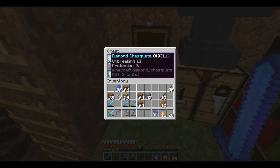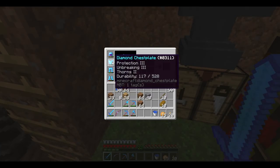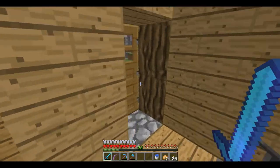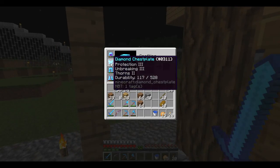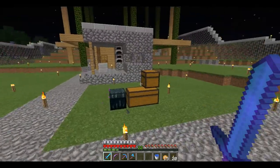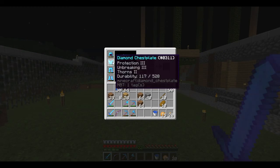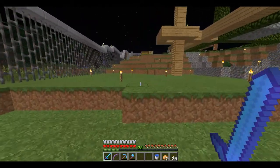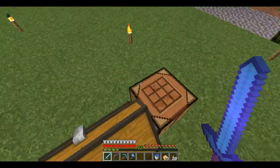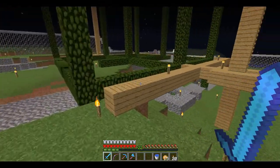I also put the Protection 4 book on there. So once we run out of this armor here, which shouldn't be long at all, we'll be able to put the other armor on, which is actually better than this one. Because Thorns is really good. I saw a few times while re-watching the footage of the Ender Dragon fight that the Ender Dragon actually took some Thorns damage. But it's not huge, it doesn't really matter. So I'm gonna craft a whole bunch of stuff again and I'll see you back when we have all the materials to make the first floor.